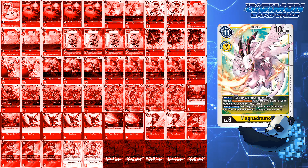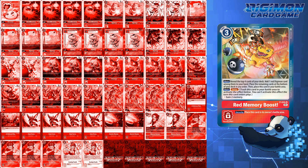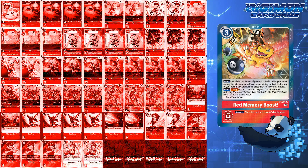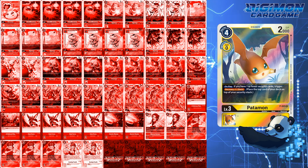For level 6s, some variations of the deck run Magnadramon, but I feel decks that do also run Red Memory Boost to counteract giving too much memory to the opponent. Because this version does not, I've opted out of using that card. However, I had considered P005 Patamon as another option.